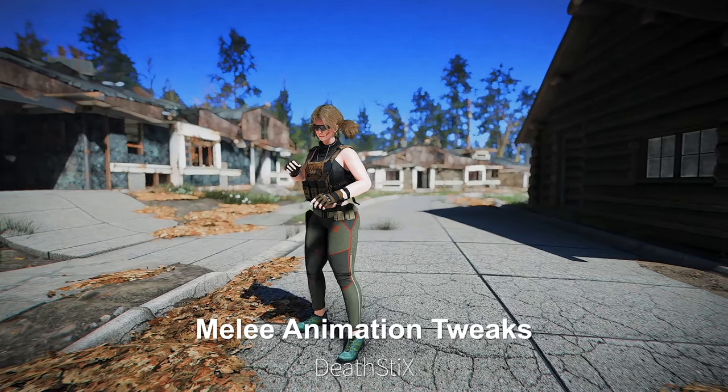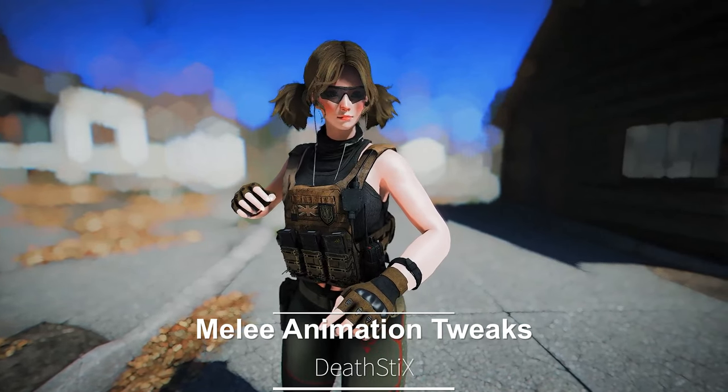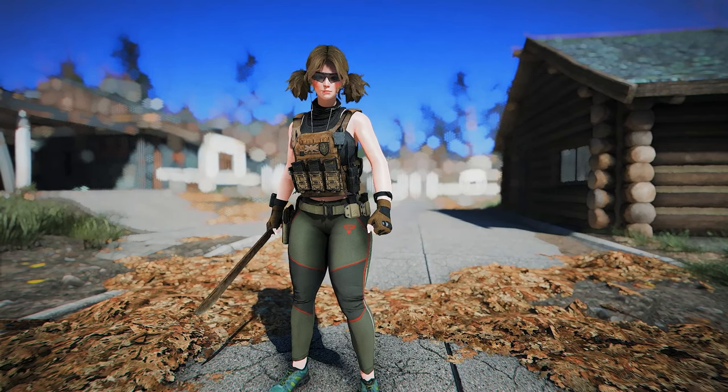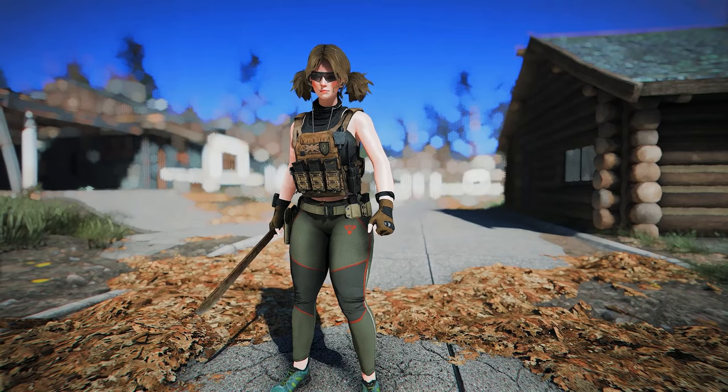Next up is Melee Animation Tweaks. This mod alters the idle animations when in an unarmed combat stance, and changes the animations when holding a melee weapon, making them appear more natural.